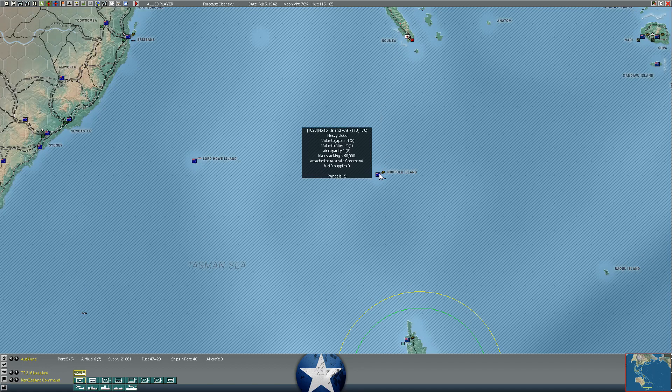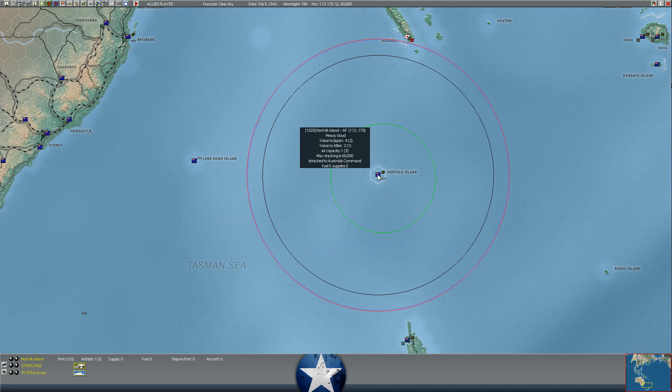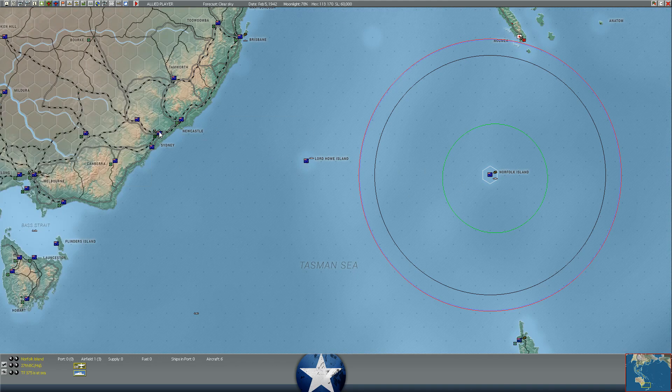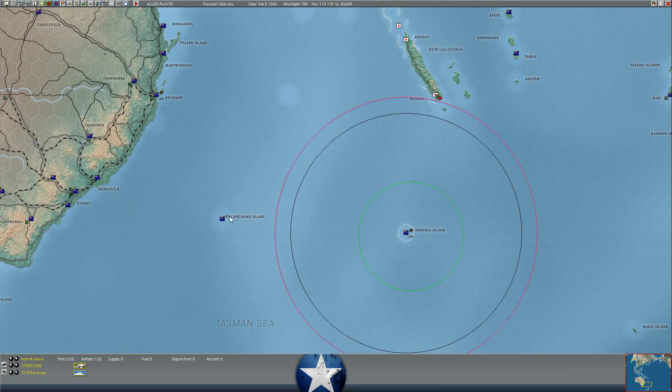I was going to send them to Norfolk Island, but here's the problem - Norfolk Island doesn't have a port, port level is zero, buildup level is zero. I really can't unload these guys at Norfolk, and even if I could, it'd take forever to turn this into anything other than a seaplane base. Lord Howe Island does have a level one port facility but zero airfield - it's not going to be effective as a bombing base. These islands will just keep a picket of destroyers out front to prevent him from sneaking in to take them as seaplane bases.